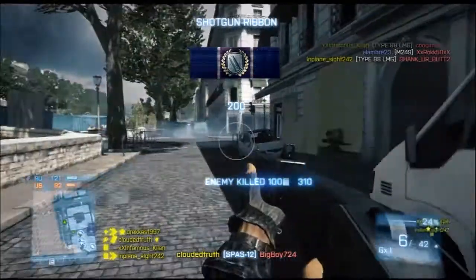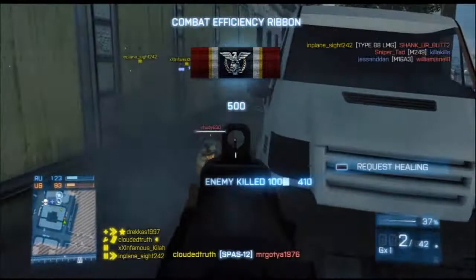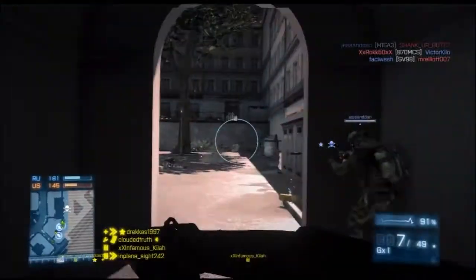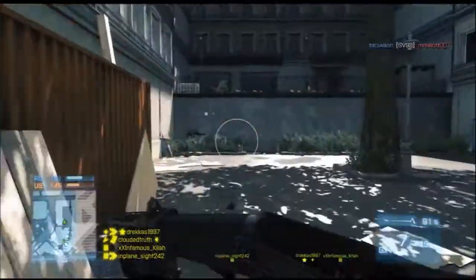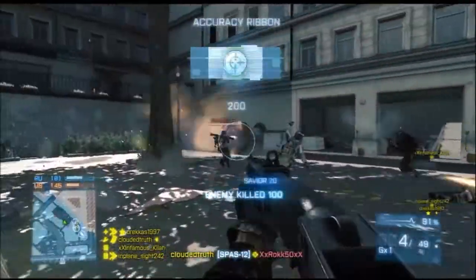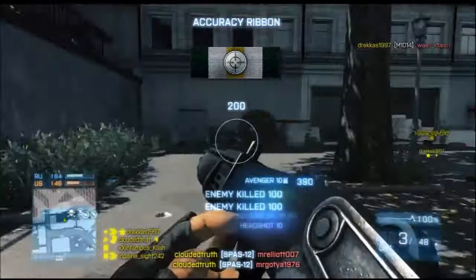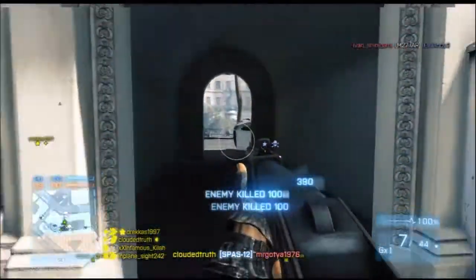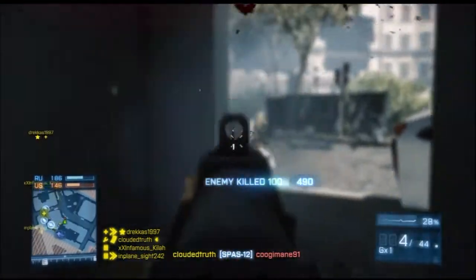The first thing you need to remember when using Slug Rounds is they are not a spread of pellets when you fire them. It's basically one giant ball coming out of the end of your gun, and a lot of guys don't seem to understand that. There's no pellet going this way or that way — this is one giant ball with the shotgun, and it's something you need to be very accurate with. Whereas with Buckshot and Flechette you can kind of spam fire in close quarters and get kills, not with Slug Rounds.